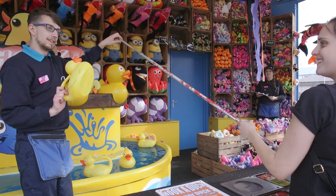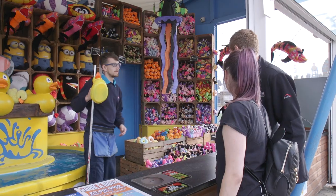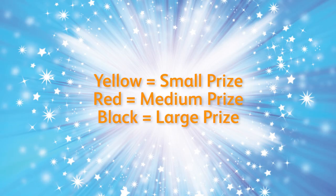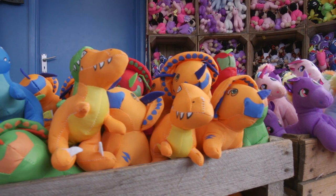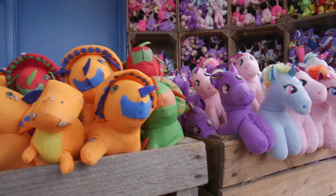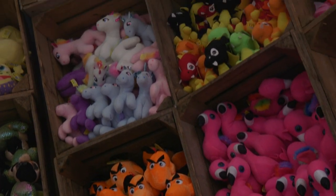Congratulate the guest on their win and say, 'Wow, you've won a yellow prize. This means you can pick any of these prizes over here.' Yellow is small prize, red is medium prize, black is large prize. Guests often love the choice they have on this stall and sometimes take time to decide on which to choose. You may want to help them by highlighting your favourite.